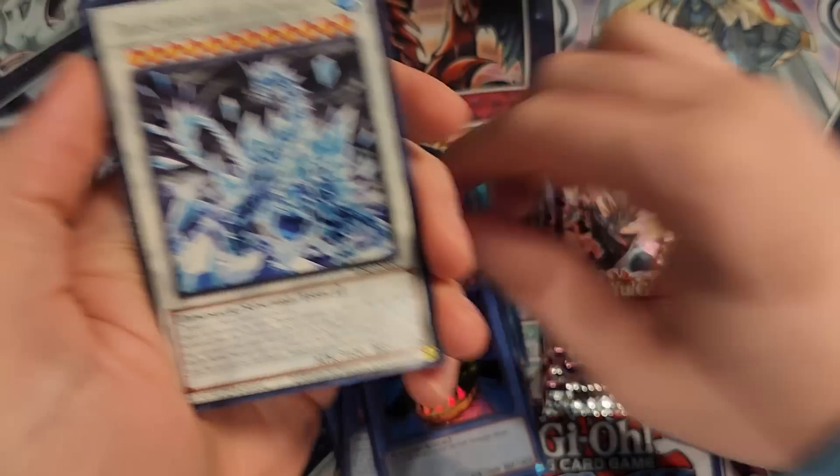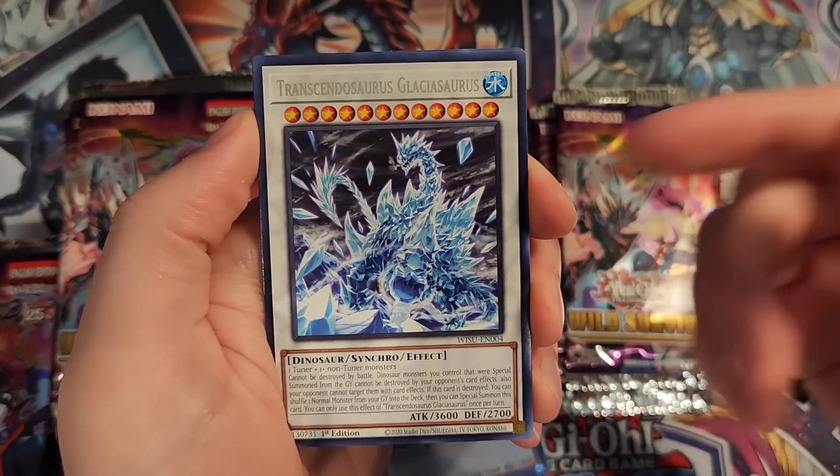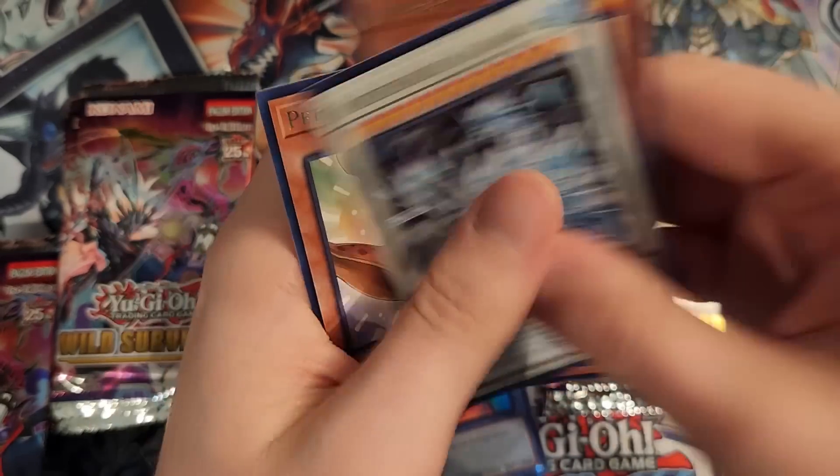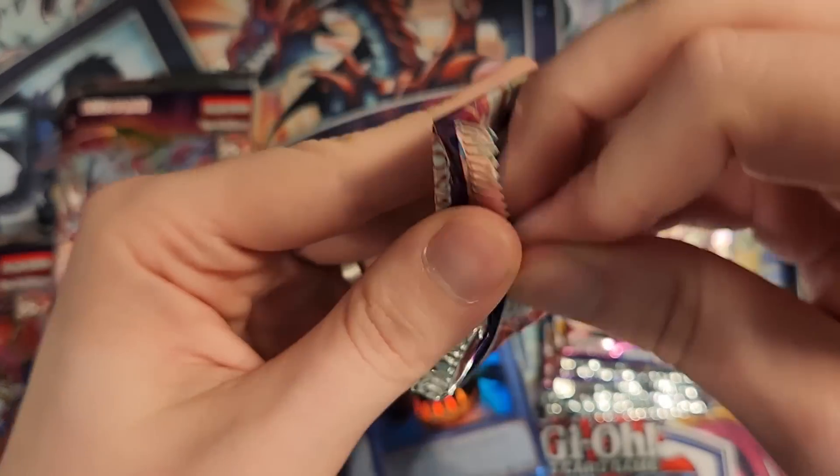We have Lost World, Incantation Book, a Hungry Burger once again, the Frostasaurus retrained Glaciosaurus — pretty cool looking card. Archasaur, Miscellaneousaurus, and Pteradon. A lot of dinosaurs in that pack — actually all dinosaurs except for the Hungry Burger. One burger amongst dinosaurs.